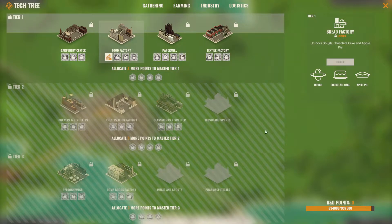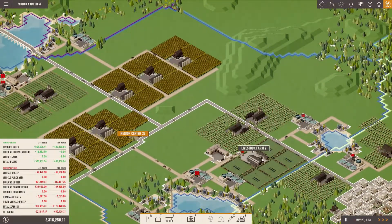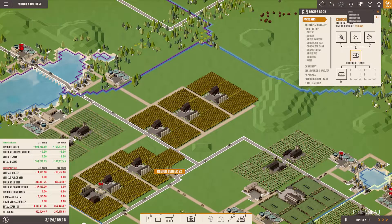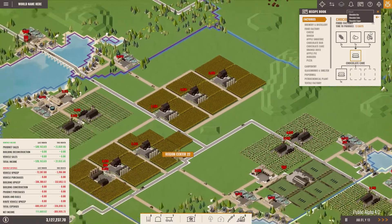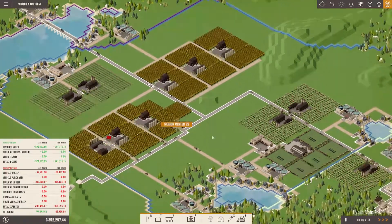This is the tech tree — I want the recipe book. Cocoa takes 18 days to produce and we need one every two days. We have five factories, so one every two days means we need nine fields. Let's just add 10 fields and we're good to go — which means we need two plantations.